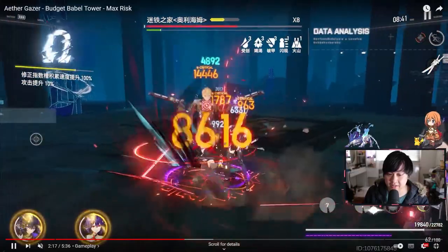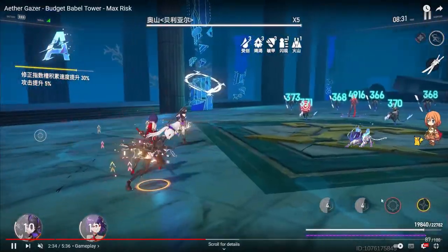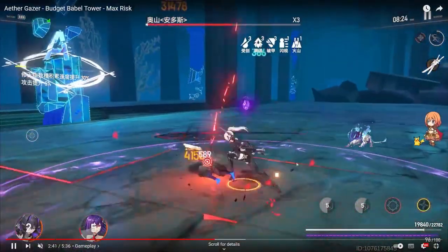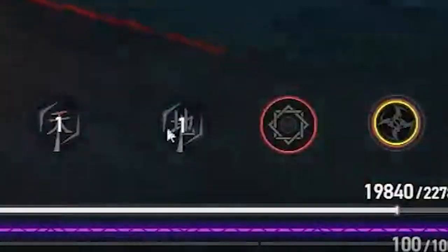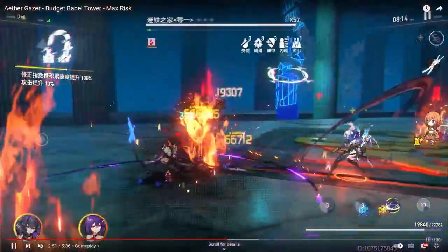Down here you have a whole bunch of different skills. There are four different skill slots, and every single character has different unique skills. So although this is what it looks like for this character, if you're playing another character, it's going to have different ones. These two are essentially your runes, and you can use them to activate different things. It gets pretty complex, but that's essentially the crux of it.